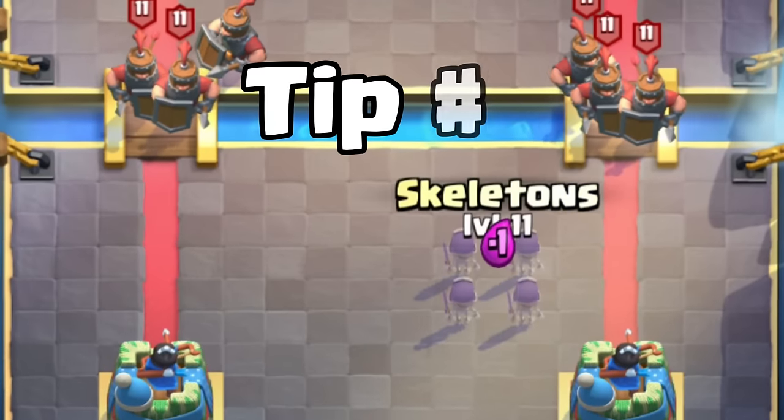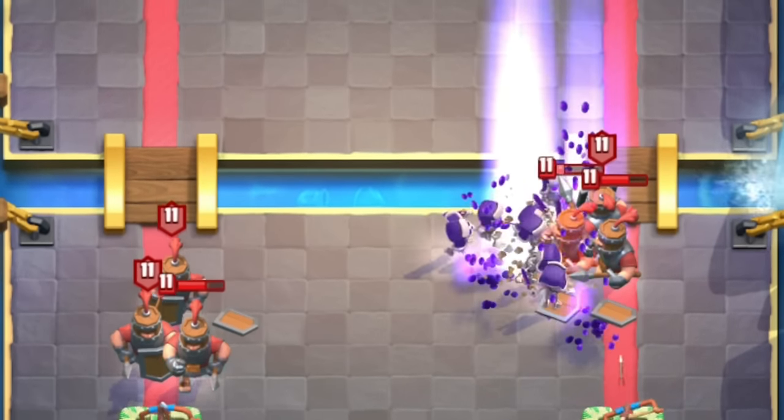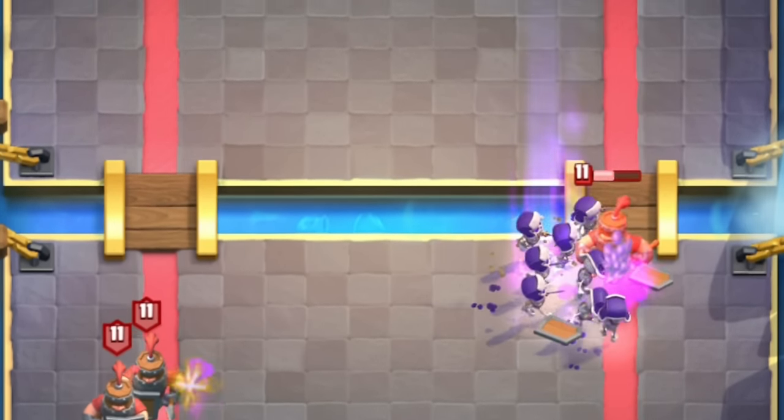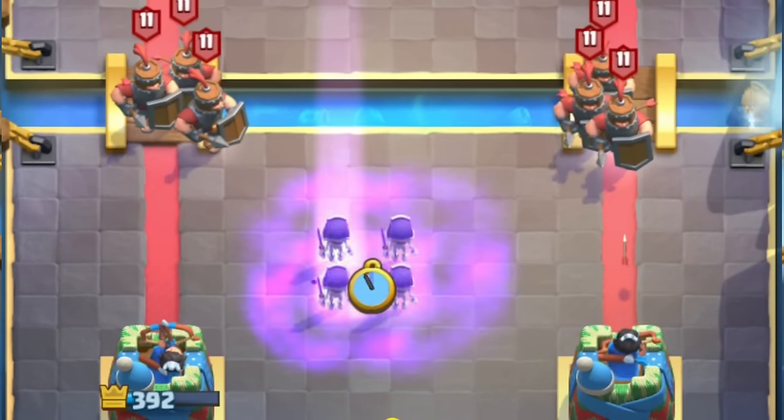Tip number two. Against Royal Recruits, you always want to play all your Skeletons to one side. If you try splitting them, they will just die and do nothing.